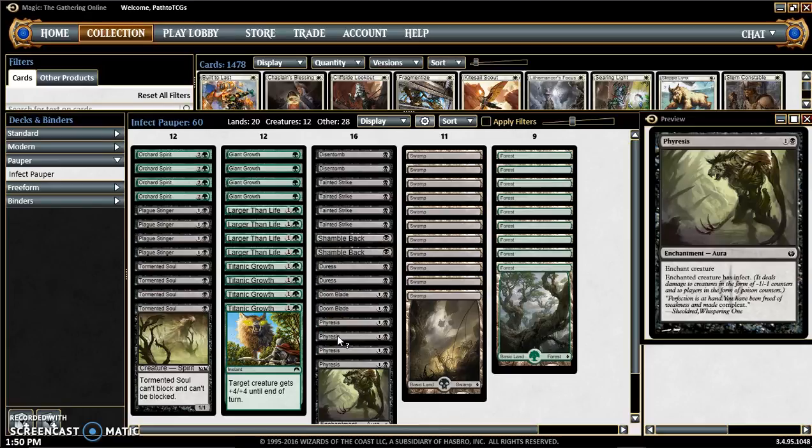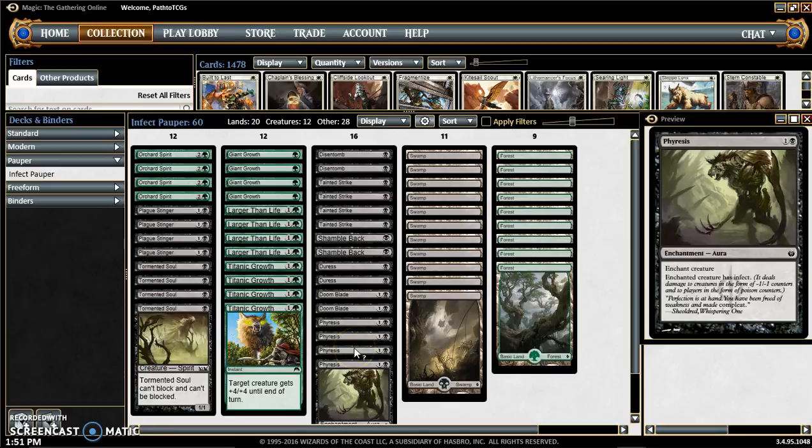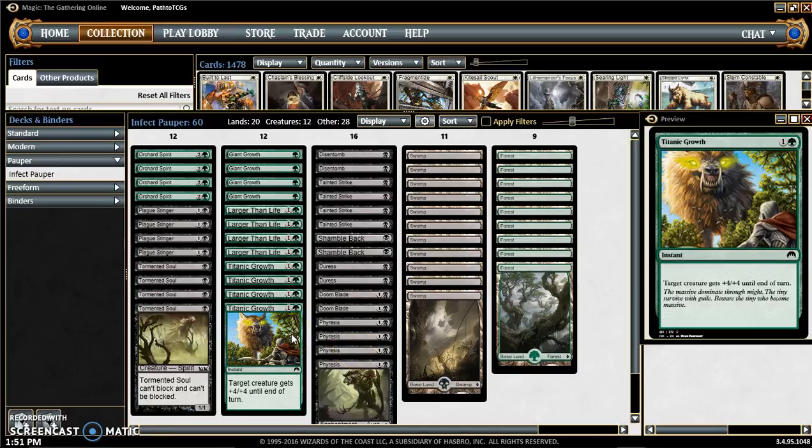Last but not least we have Phyresis, and the reason why we want Phyresis is because we want to give our creatures infect. The ideal play would be Tormented Soul — give it Phyresis, then Titanic Growth, swing for 5 or 6. Then next turn we can do it again if we have another Phyresis, Titanic Growth, Giant Growth, whatever it may be. As long as we can get our opponent to 10 poison counters, we win the game.